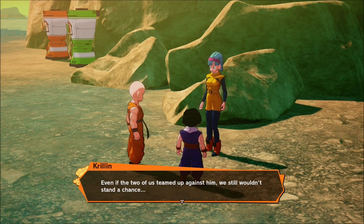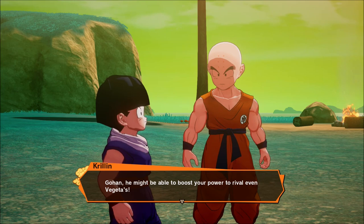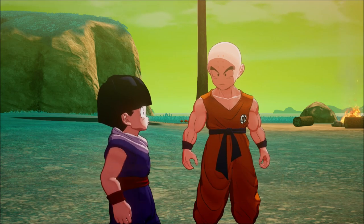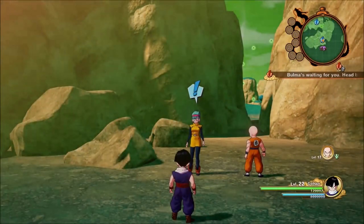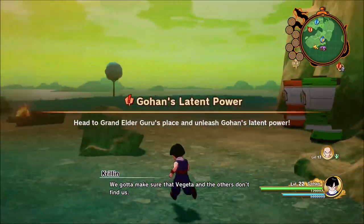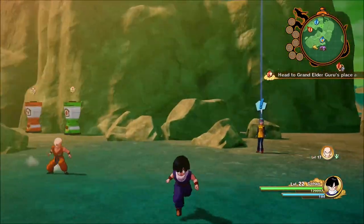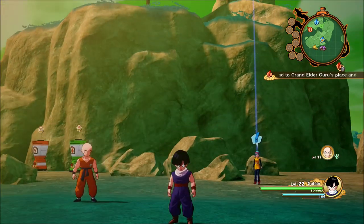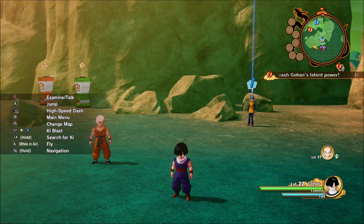'Even the two of us teamed up against him, we still wouldn't stand a chance. Gohan, Guru might be able to boost your power to rival even Vegeta's. Come on Gohan, let's get to Guru's.' Let's go boost Gohan's power level. I think I'm just going to end it right here. Remember to like and subscribe to the video — see you guys for the next one. Keep it easy!